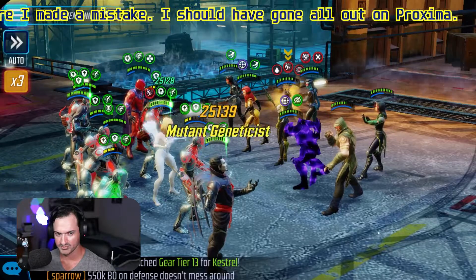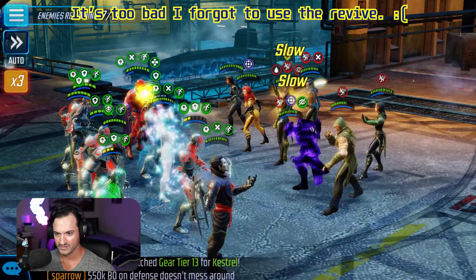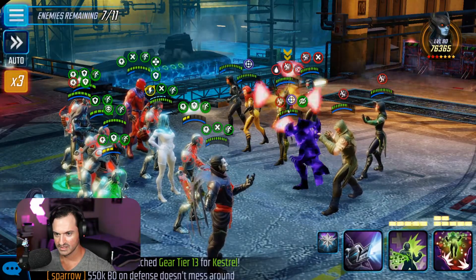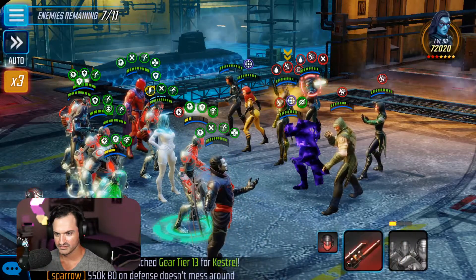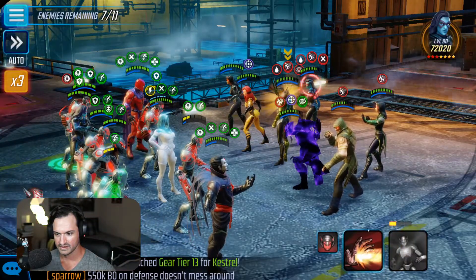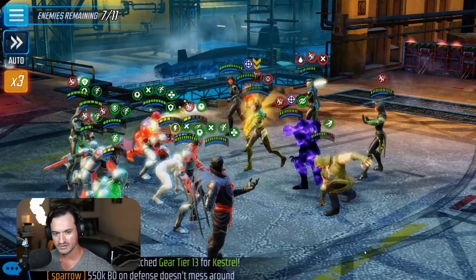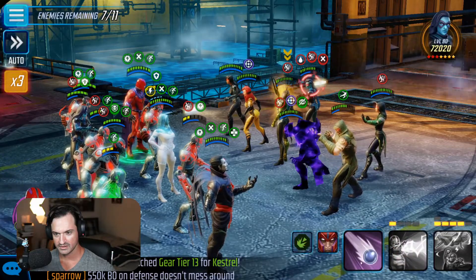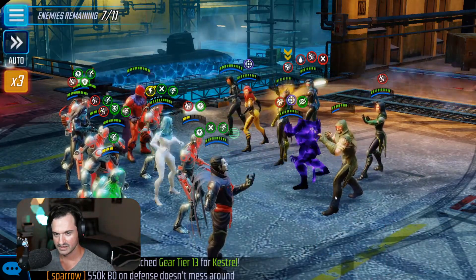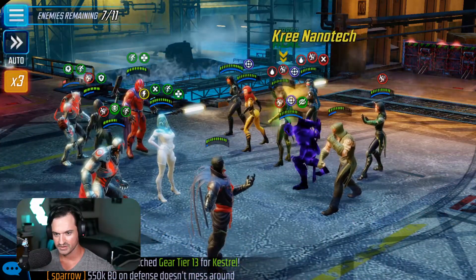We're going to clone Minerva so we have a healer on our side, and we can also revive people. Apply the slow on everybody — or most of them. Let's do a basic on her from herself, then basic from the minions. Keep doing basics. Turn meter is pretty low, so let's go ahead and attack Proxima. Kind of a slow burn there with Proxima, it seems.